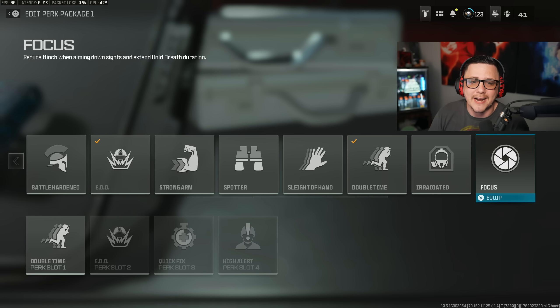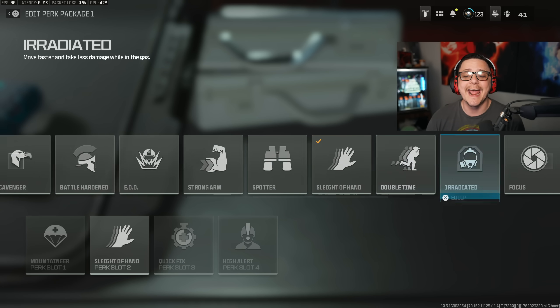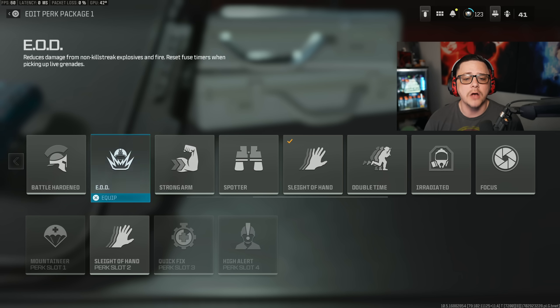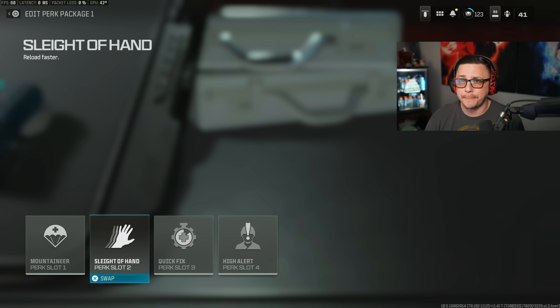Focus reduces flinch when aiming down sights and lets you hold your breath longer. I don't think this has much value compared to the others unless you're purely sniping. I think the best three perks in these categories are going to be Mountaineer, Sleight of Hand, and Double Time. Everything else is preference, but those three probably give you the biggest bang for your buck — especially Sleight of Hand if you're using a weapon that benefits the most from it.